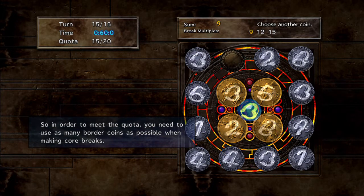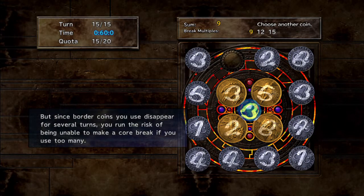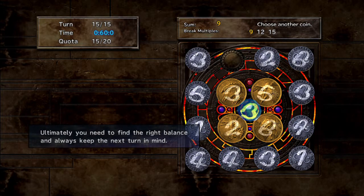In order to meet the quota, you need to use as many border coins as possible when making core breaks. But since border coins disappear for several turns, you risk being unable to make a core break if you use too many. Ultimately, you need to find the right balance and always keep the next turn in mind.